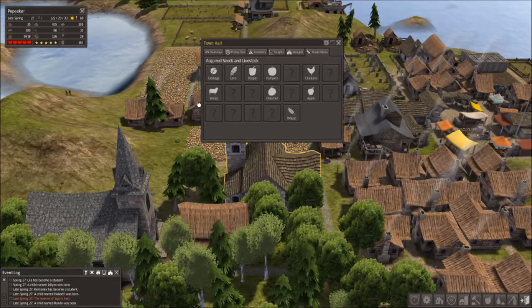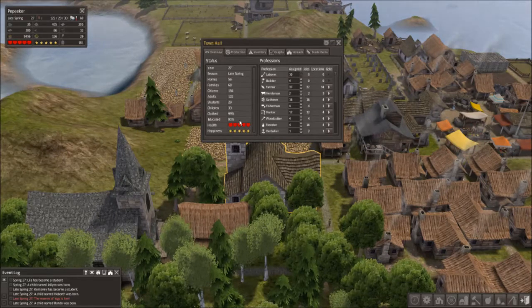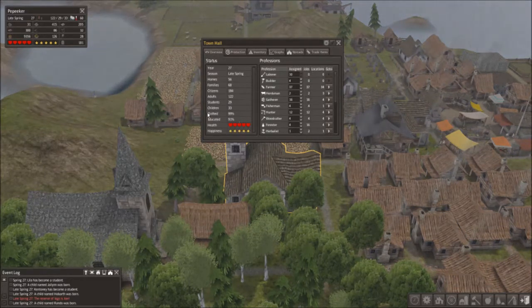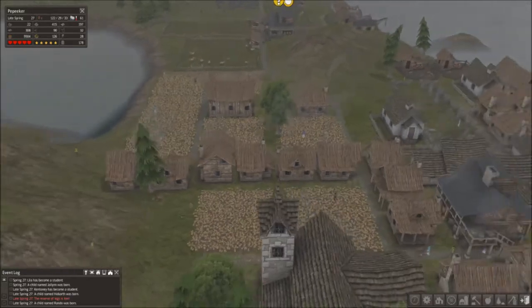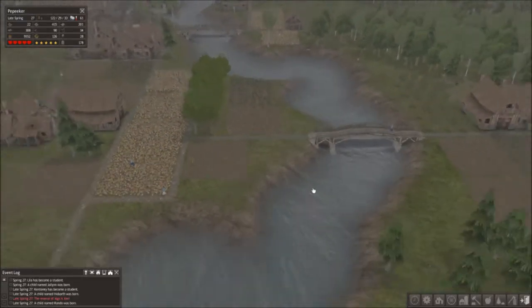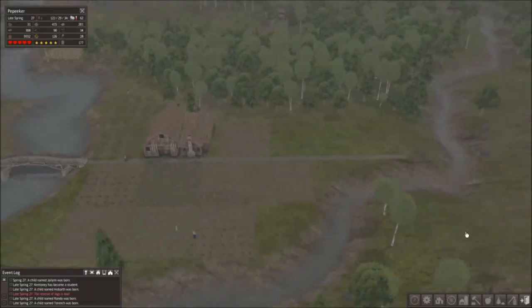These are seeds and things that I've acquired. We've got max health, max happiness. 91% educated — that dropped because I adopted a nomad band, and then they were uneducated, of course. 99% clothes — makes you wonder about the other 1%, I guess they're going naked. 184 citizens. Once you get to this point, it's not as much of a survival concern, although sometimes you can have close calls. I was up to like 12,000 food and dropped down to 6,000 fairly rapidly, so I had to scurry up and get food production going.